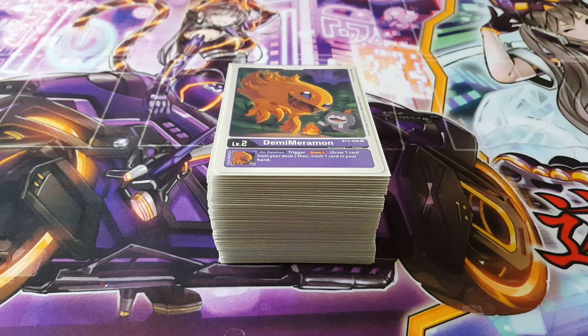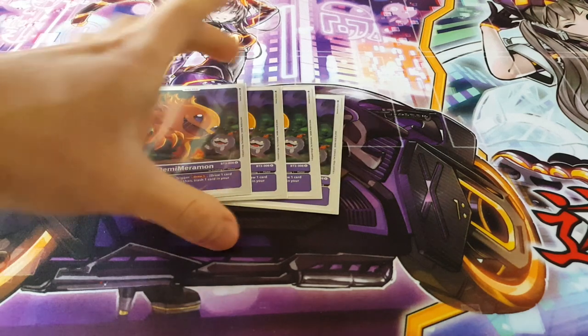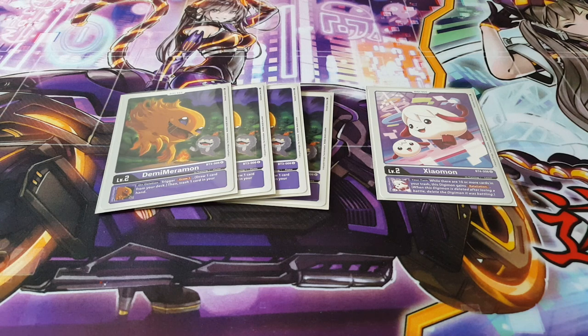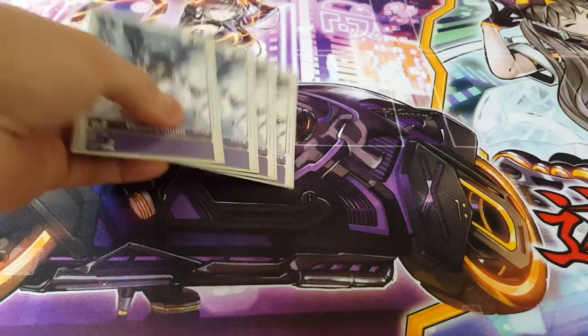For our digi eggs, we have four copies of Demi Merrimon — a really cool card to get cards into your trash as soon as possible, and to draw into the cards you actually need. We're also playing Shaomon. It's not amazing on its own, but pairing it with Demi Merrimon gets more cards in your trash. Its retaliation can also punish opponents who recklessly attack into it.